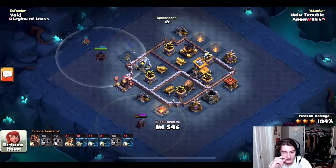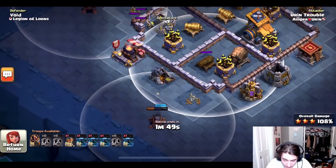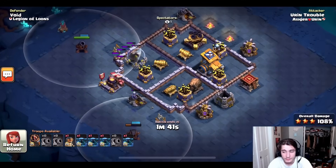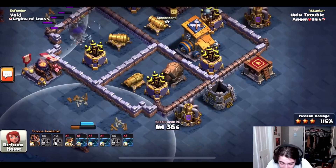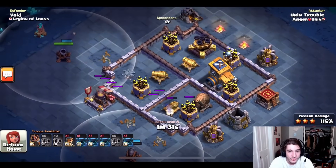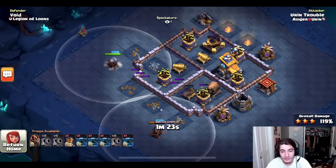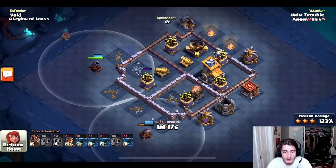Looks like he's going for both cannons down here. He's out of range of one by a little bit and he knows it — he's going to keep it in cannon mode until he takes down that building. He has his cannon cart barely outranging the cannon. Look at how close he is, but he knows exactly when to stop them. He still has four PEKKAs and a battle machine.